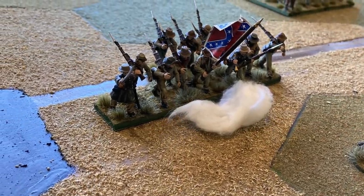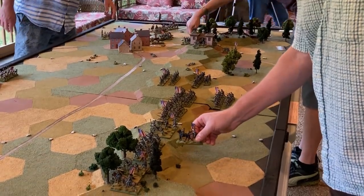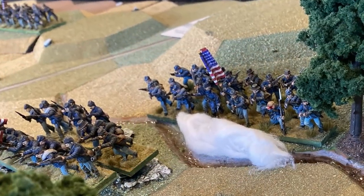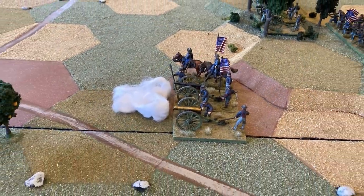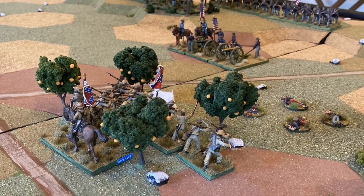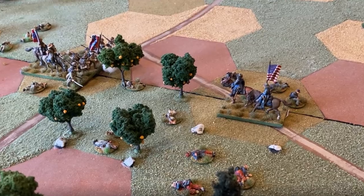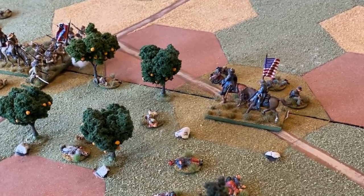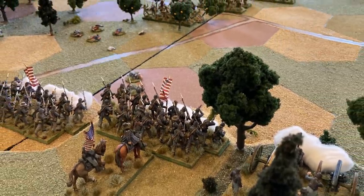In response to Longstreet's advance, General Hancock hastens Union reserves to this endangered flank. Barnes' infantry guards Little Round Top, while Federal batteries near Cemetery Ridge drive back Sims' brigade with heavy loss. The second wave of Longstreet's attack destroys the Union 3rd Corps artillery, and bullets strike all around General Sickles — but that intrepid commander emerges unscathed in the first of several narrow escapes and retires to bring up more strength.